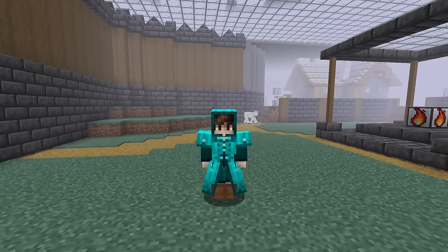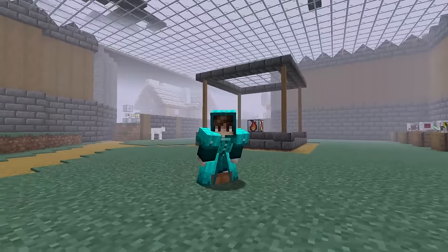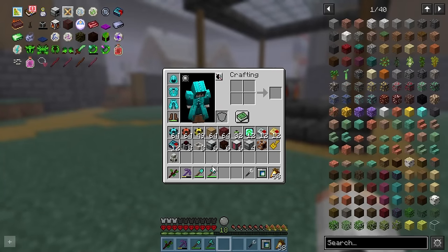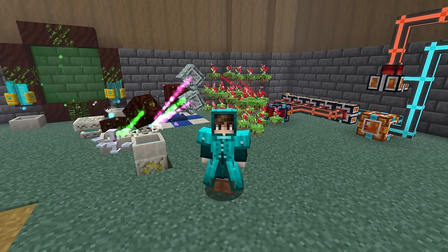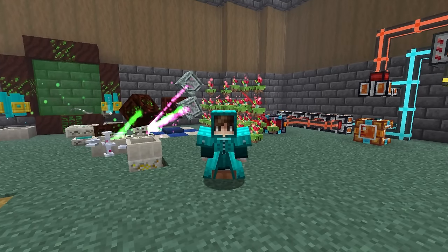Then finally we can make some incense sticks that are like very strong beacon effects for a very long duration. That means going forward we're going to need an incredible amount of mana in the overworld, so we're going to massively scale up our nether system as it works very well. We'll be using 32 floating Energizerers. Scaled up, this mana system works incredibly well, which is important because terrestrial ingots are incredibly expensive, requiring half a mana pool of mana each.